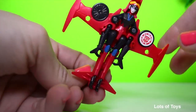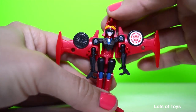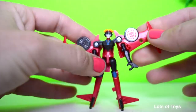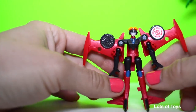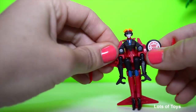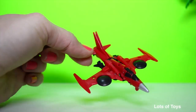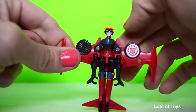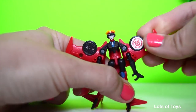To convert her back is super simple: pull everything apart and up, then push the cockpit down and pull apart her legs — she's in robot mode. Let's convert her one more time: push her legs in, pull the wings down and fit them into place, then pull the cockpit up. She's ready to take off! I really love this robot — it's so small you can take it anywhere; it fits in your pocket.